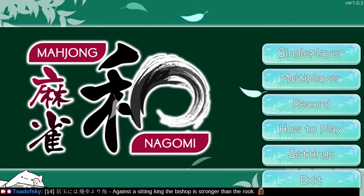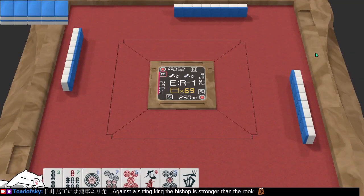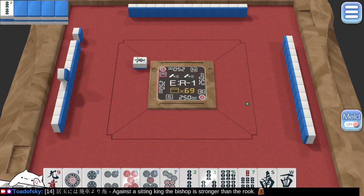Welcome back. Let's play some Mahjong. The idea is to get runs and triples of tiles plus a pair, otherwise known as a valid Yaku, and then score some points and win the round.